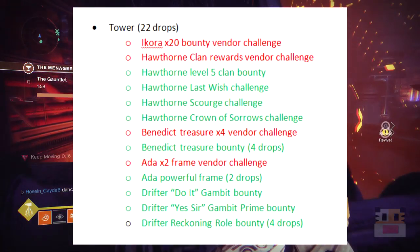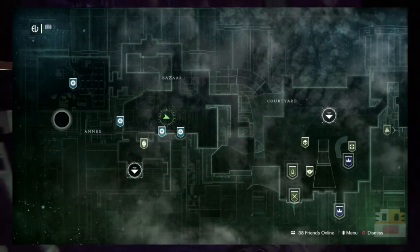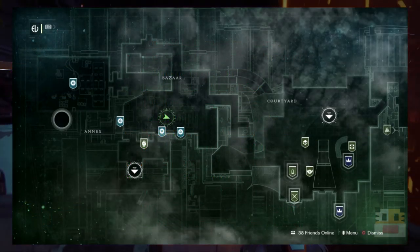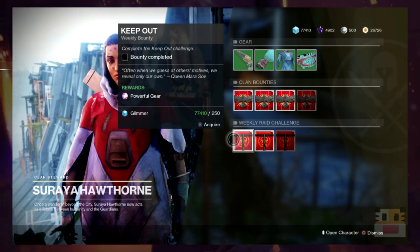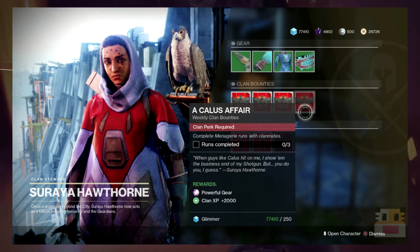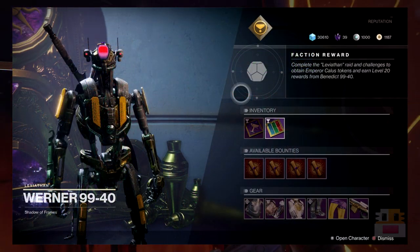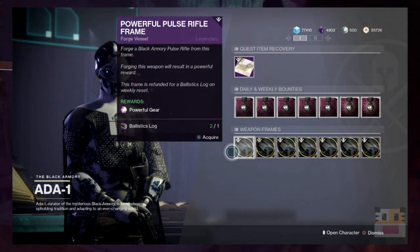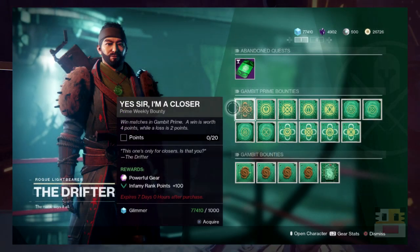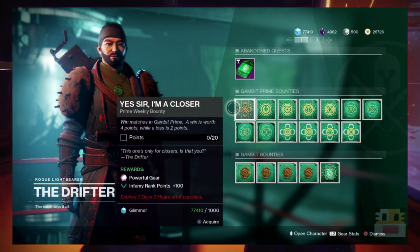Next up in the Tower, we have 22 potential drops. Starting off, we have Ikora with a vendor challenge. We have Hawthorne with a bunch of different raid and level 5 clan bounties, as well as a vendor challenge herself. We have Benedict with a vendor challenge, as well as 4 powerful engram bounties. We also have Ada with a vendor challenge and 2 powerful frames you can do a week. And then lastly, we have the Drifter with 2 bounties as well as 4 roll bounties that can all give powerful gear.